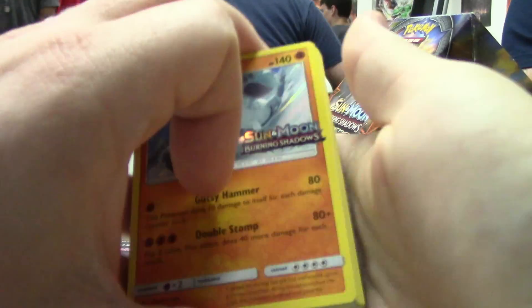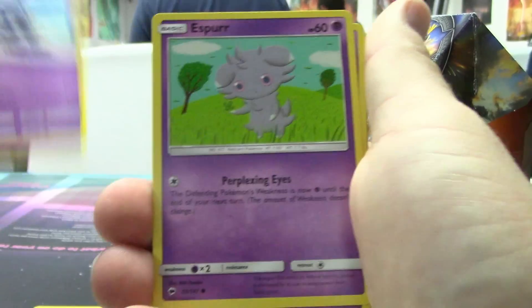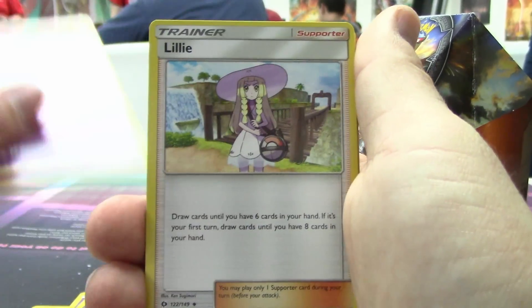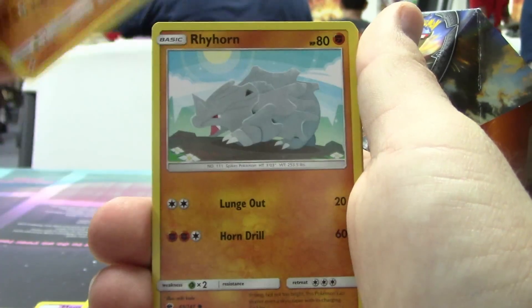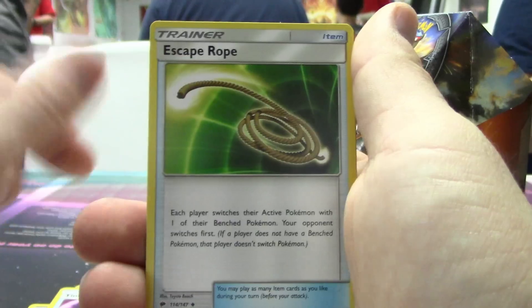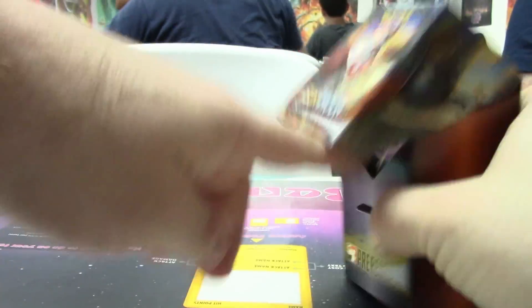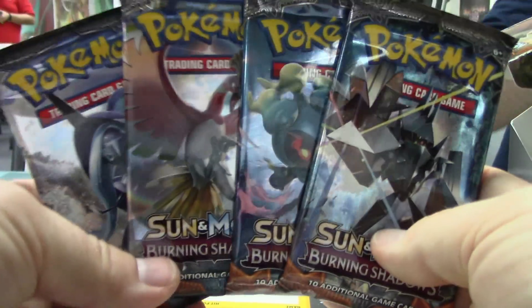So we're going to show you what's in this pre-release kit. Of course, we have our Crabominable promo. We've got Meowstic, which have actually been pretty good in pre-release. We've got Toxicroaks, Crogunks, Lillie, Kukui, Great Ball, Rhyperiors, Rhyons, Rhyhorns, Howl, Professor Kukui, Repeat Ball, Escape Rope, Crabrawler, and then the code. That is what's in this pre-release kit, and we've got our four packs — I really really hope there's actually something in here for once.